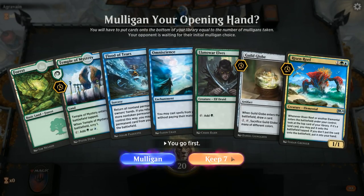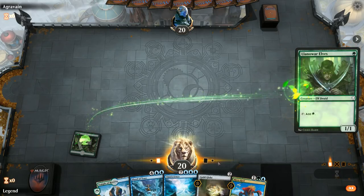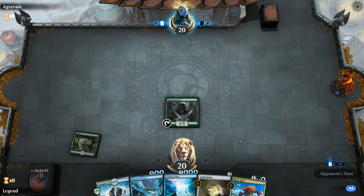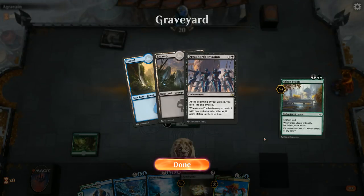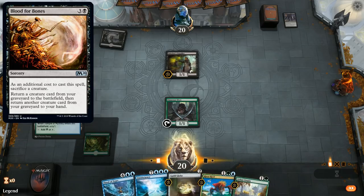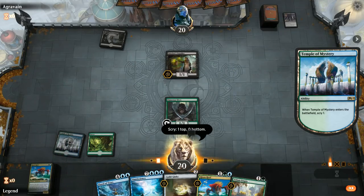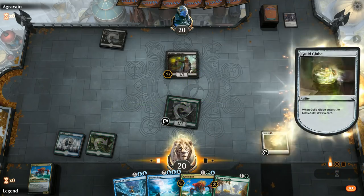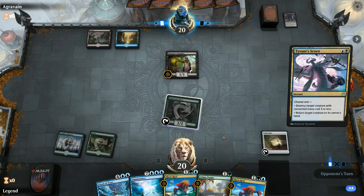We're on the play with a pretty solid opener — Llanowar Elves for acceleration, multiple permanents, and both Flood of Tears and Omniscience. Could use a few more lands but otherwise a pretty ideal opener. We'll play the Elves on turn one since we can still play Guildglobe plus Temple next turn. Facing a turn-one Stitcher Supplier — probably a Reanimator deck, looks like a blue-black variety featuring the new Blood for Bones card. We scry into another Risen Reef — we'll keep that, we can't really say no to a second Risen Reef.